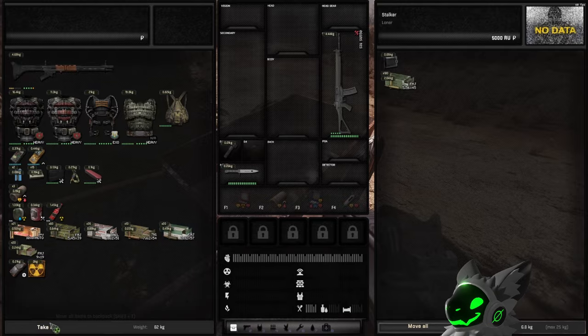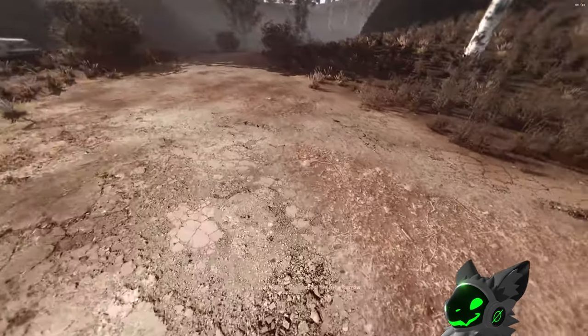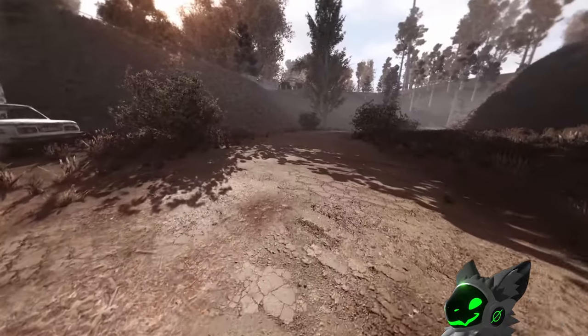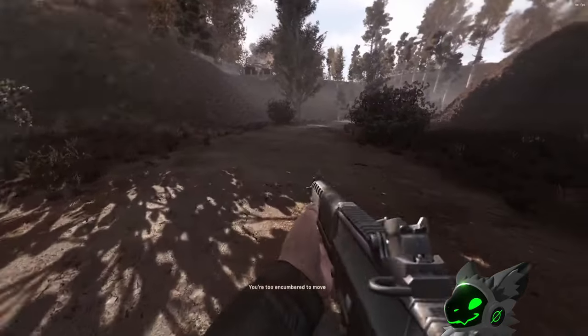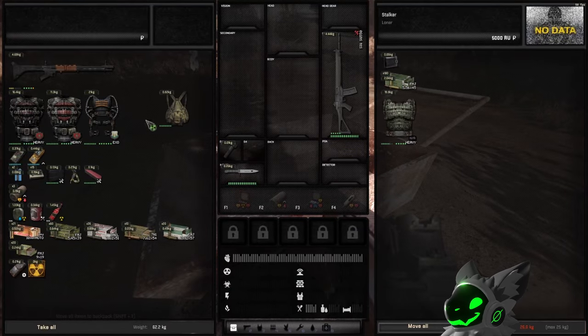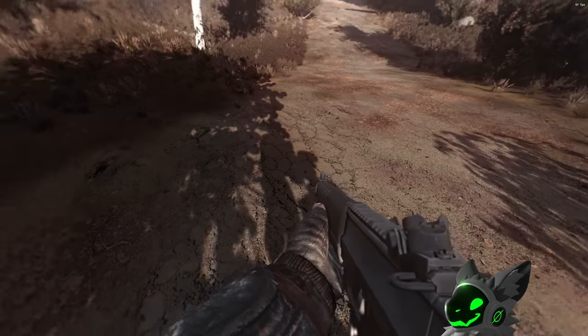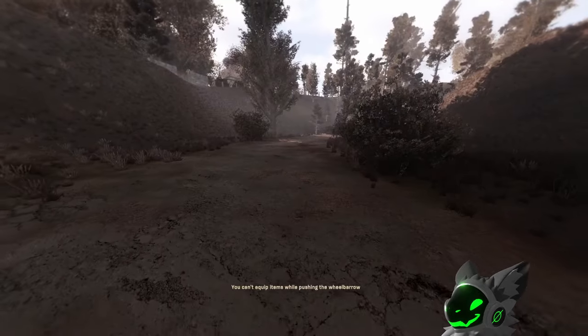Another challenge for loot goblins is the wheelbarrow mod. This mod adds a wheelbarrow which acts like a mobile stash, and the challenge is this is the only stash you can use in the whole run. The only way to move the wheelbarrow is to push it, which leaves you vulnerable as you have to put away your weapon and can only walk. I quite enjoy this mod — although it's a pain to push around, having all your items on you is actually quite handy.